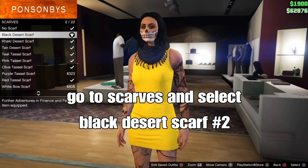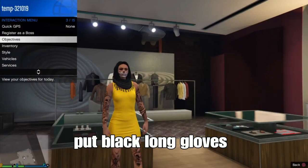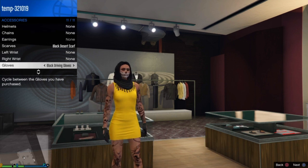From there, back up, open the interaction menu and we'll put on the black long gloves. Go down to SSB, go to gloves, and scroll down to the black long gloves. You should get these by buying one of the dresses that comes with the gloves.